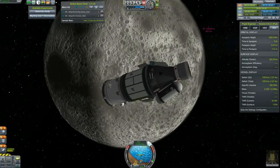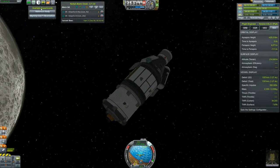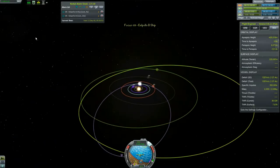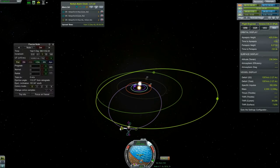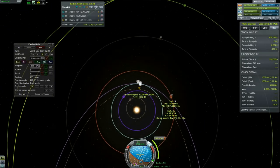The moon looks crazy with this pack — I'm not sure if I like it. I kind of like the more stark moon rather than this fuzzy one. But we don't want to do those experiments. You have a maneuver node to plan way up here — in three years you are going to slow down enough to get your periapsis down to one million meters.